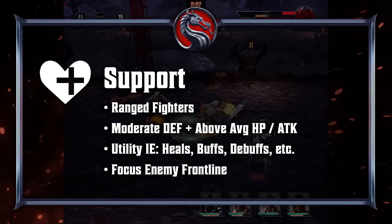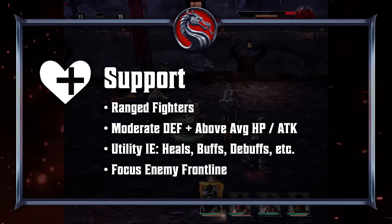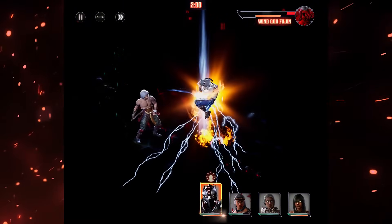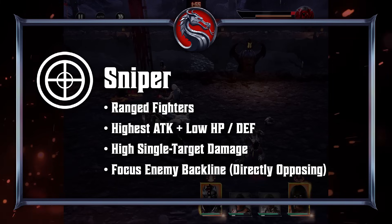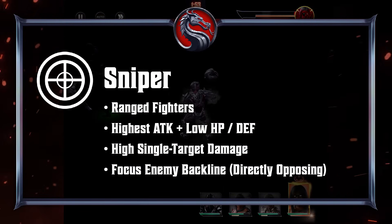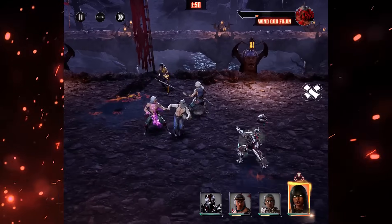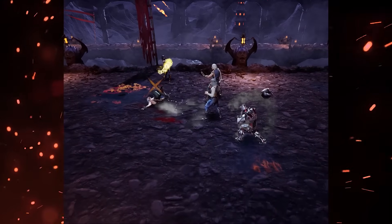Supports are ranged characters with moderate defense and above average health and attack, who provide a variety of utility effects like healing, buffing, and debuffing. Snipers are ranged characters with the highest attack of any class as well as the lowest health and defense, who will prioritize attacking backline enemies directly across from them. Understanding which classes target which enemies plays a huge part in capitalizing on affinity advantage, so definitely pay attention to your team's positioning.